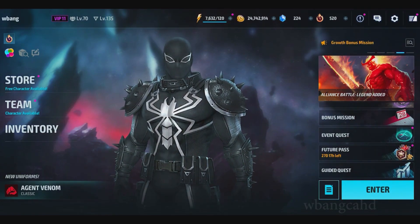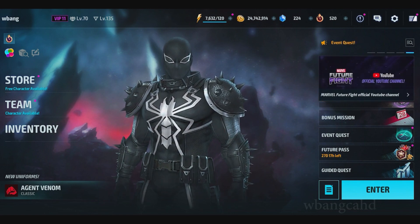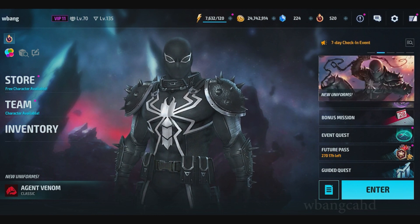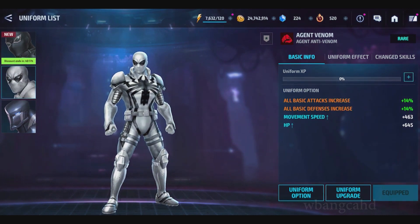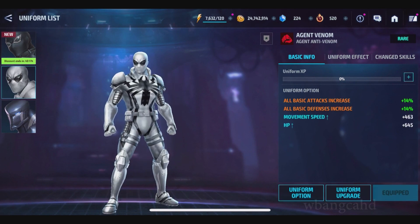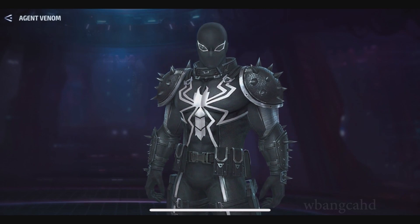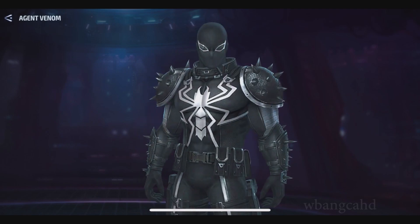We're back with another video on Marvel Future Fight with the Symbiote Invasion Part 2. This is Agent Venom — I always thought they already had this character, but this is the classic Agent Venom. I guess they released the Anti-Venom but never released the classic one. I do like this one much better. It looks slicker and more highly sought after. This is a casual one — everybody's seen this character, but because they released it now in 2022, the design is much better.